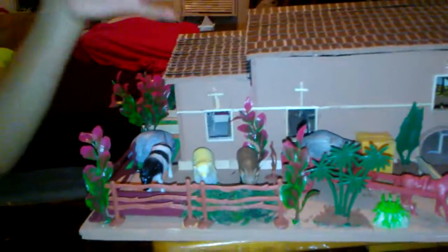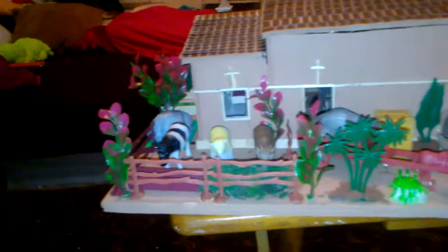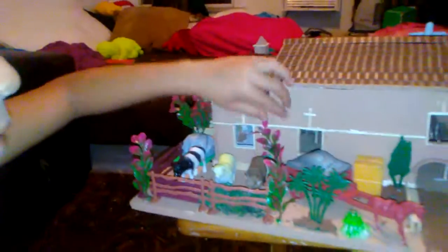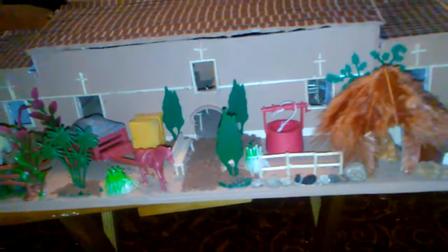Over here we have the farm where there is a goat, a cow, and a sheep — goat, I'm so sorry. And then over here we have some grass and then here's the water, and then over here we have another plant and we have some more plants and this animal, like the Moana kind of plants, and then we have some hay.